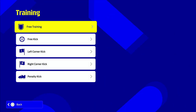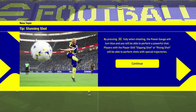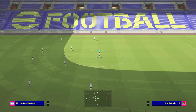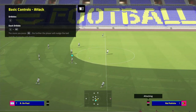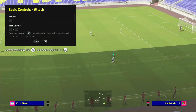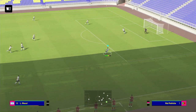This is basically a new training mode within eFootball 2022. You've got free training, corner kick, free kick, and penalties that you can practice. The free training is really cool — it's basically to show you the ins and outs of the game. It gives you a tutorial of how the new shot mechanics work, the new passing, dribbling, all the basic and advanced controls. You can work through these, or turn it off by pressing the touchpad on your PS5.